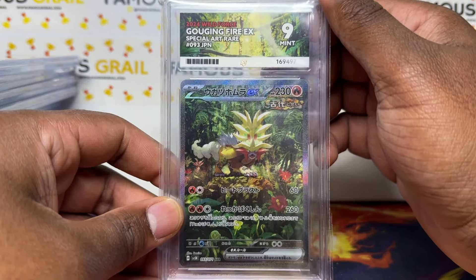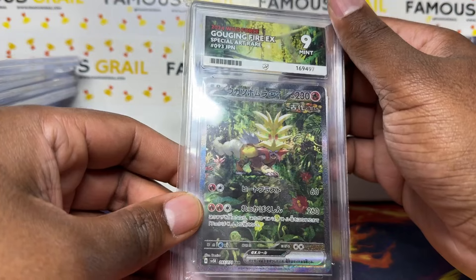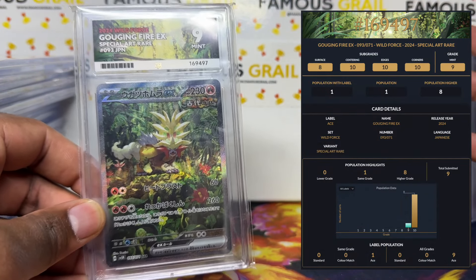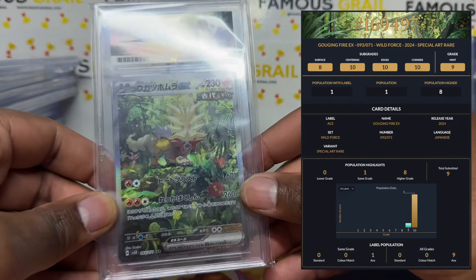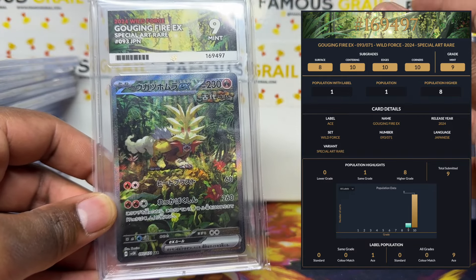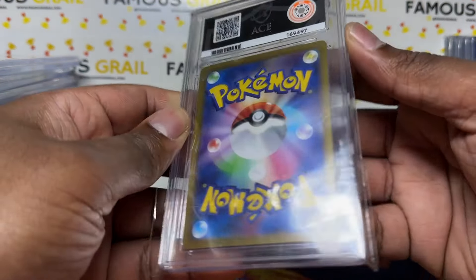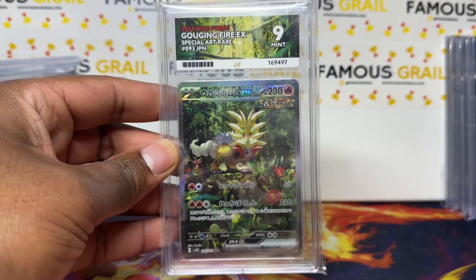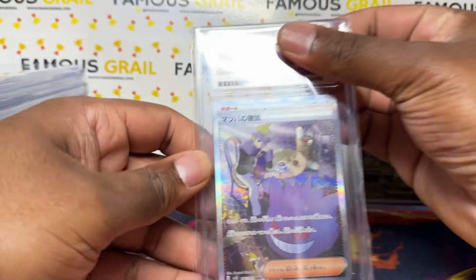We've also got some new release cards I had to add to the back of the submission just to get them encapsulated. This one — I was hoping for a 10 — unfortunately Mint Nine. The good thing about ACE unlike other grading companies is you can look up and see exactly why you got that grade. I love the Charizard fire art — being a big fan, I had to have it.